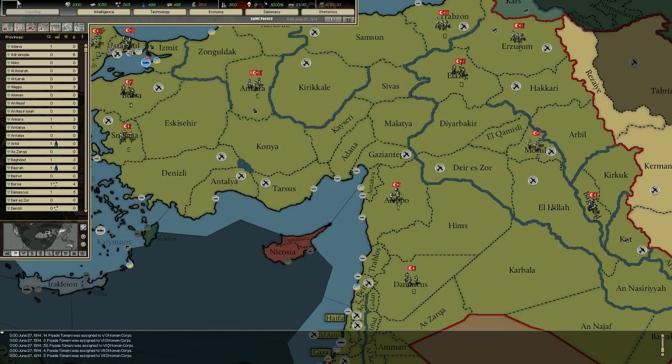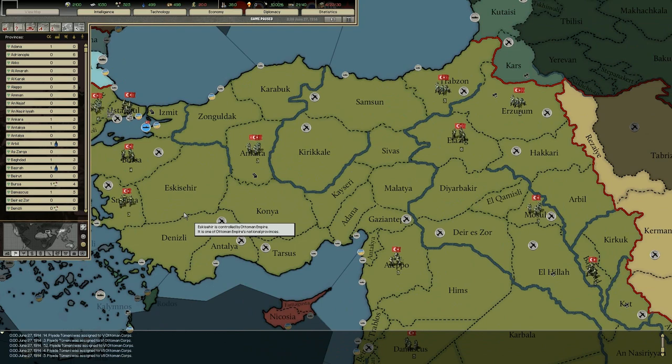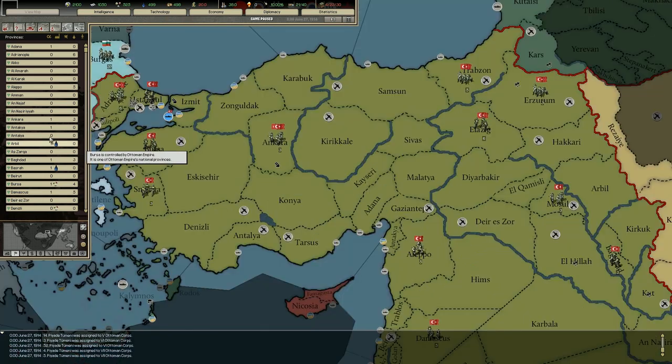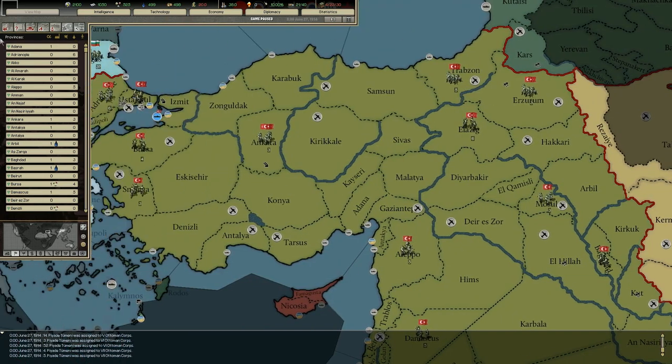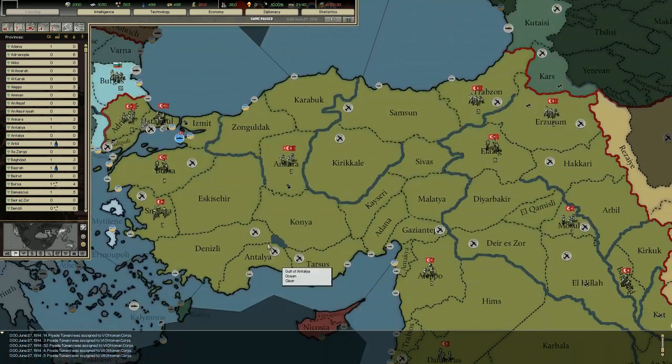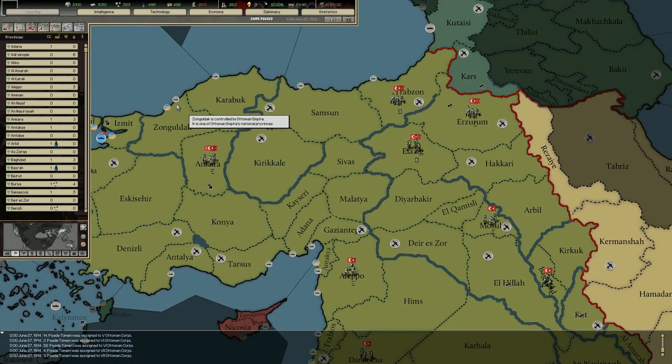One more thing I need to talk about before we start playing. I know there are at least some of you who have never played the game or never really paid attention to it, and would like to know how to play. There are certain resources in the game — more than one. We have energy, metal, rare materials, oil, supplies, and money. Then we have secondary resources gained a bit differently: manpower, nuclear bombs, dissent, and transport capacity.